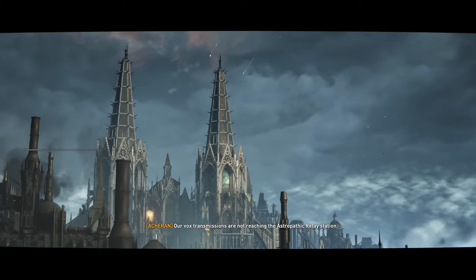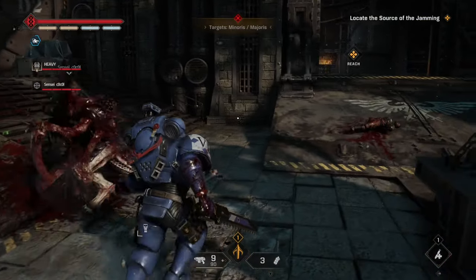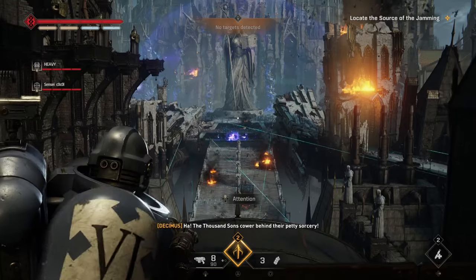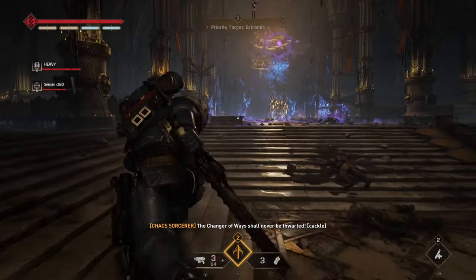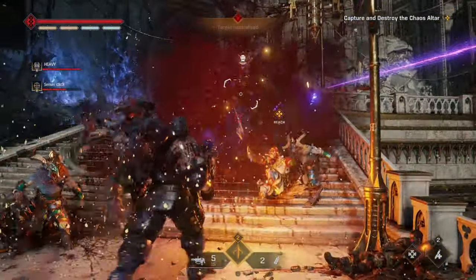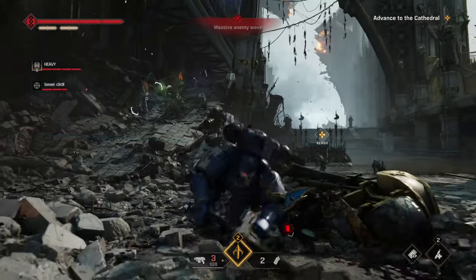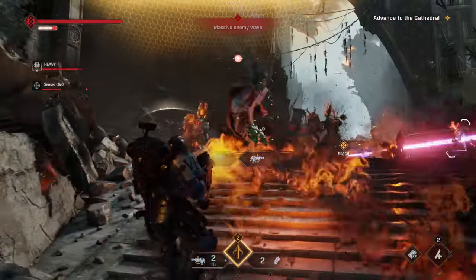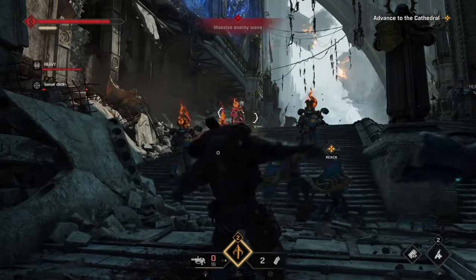Number 4: Vox Liberatus. Still on Averax, we have to identify the source of the vox jamming and cleanse the area of heretical influence. Now it's getting spicy as we have both Tyranid and Chaos forces to contend with. You start off fighting Tyranids as you make your way to the source. While riding up an elevator it becomes clear — hordes of Tyranids are being blocked by warp shielding set up by the Thousand Sons. Our plan is to take down the warp shield and let the factions fight each other. We find that lesser sorcerers are using chaos altars to hold up the barriers, so we take control and destroy them. This brings down the barriers and we get a cool scene of Tyranid pods dropping and overwhelming chaos forces. I did have one run where the chaos forces were in a skirmish with a decent amount of Tyranids — I'm a sucker for two AI forces fighting each other.